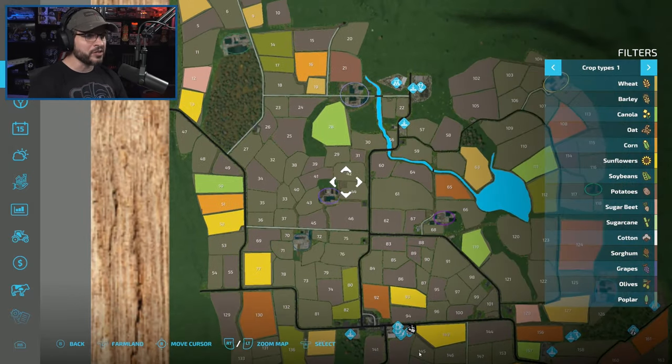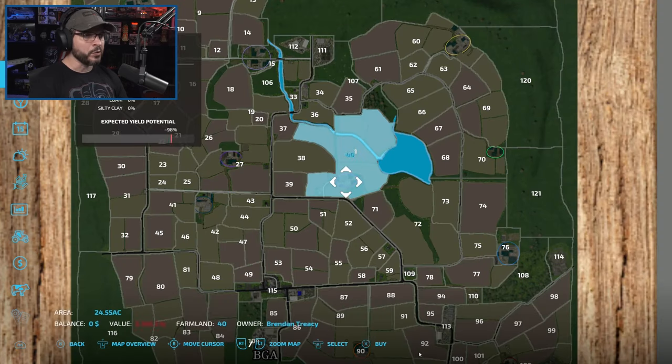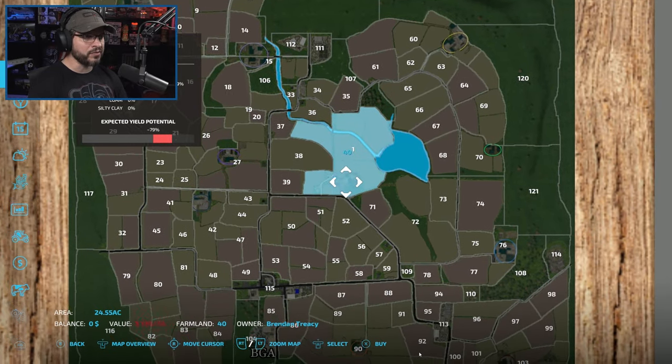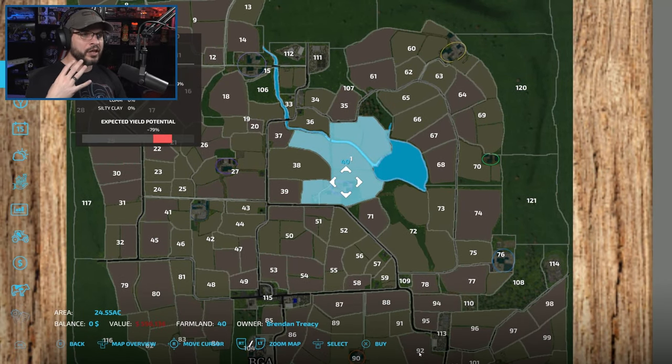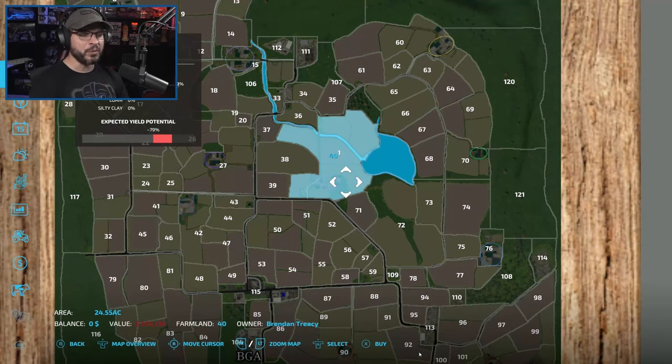All these different color circles you see are different farms that could be purchased at some point. If you click on them, buying a farm includes a bunch of buildings — all these farms have their own houses for sleeping and buildings for storing equipment. Most of them also have built-in animal pens. There are some new animals on this map that I don't want to give away just yet — someday we'll get into those.